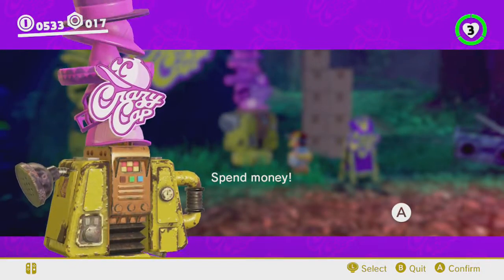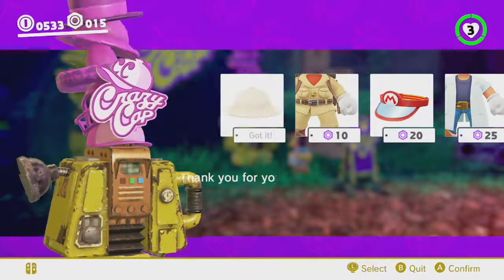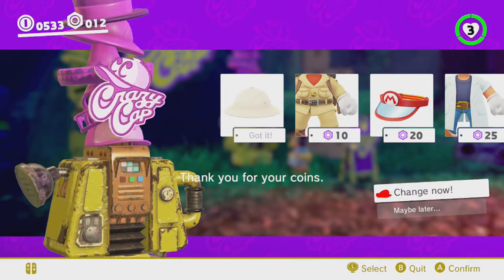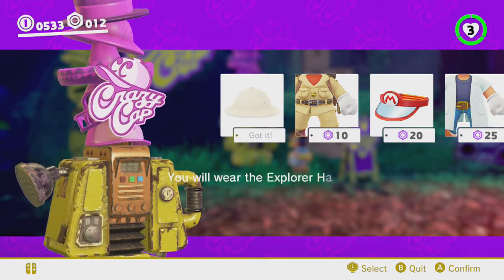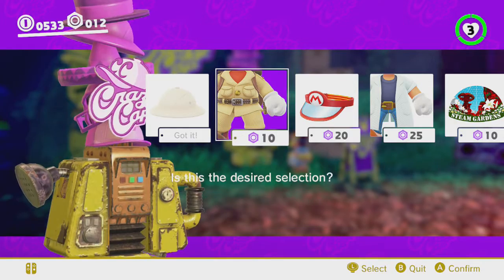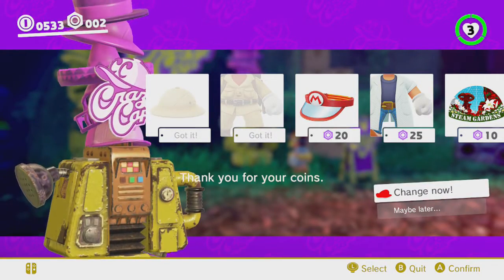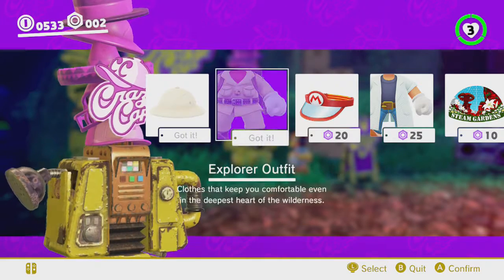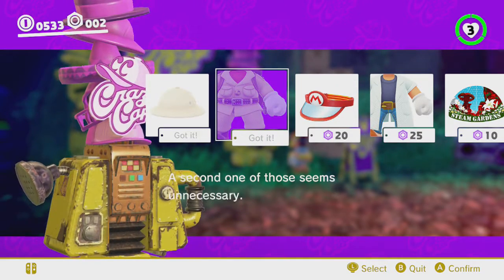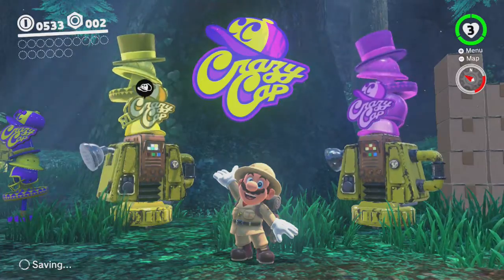Spend money! I love these guys. Alright, let's get our explorer's outfit — do the thing with the thing. Yes, that is my desired selection. Thank you. That's definitely a lot better.